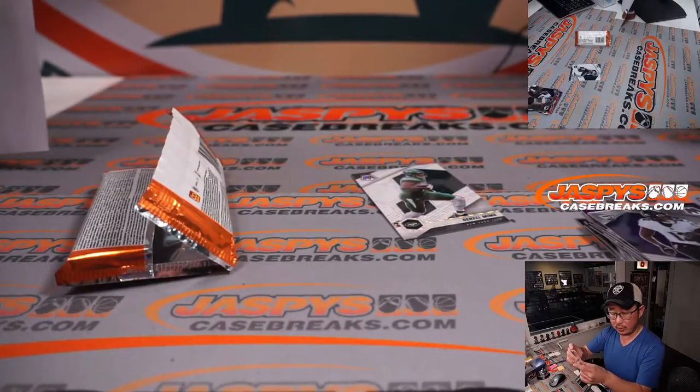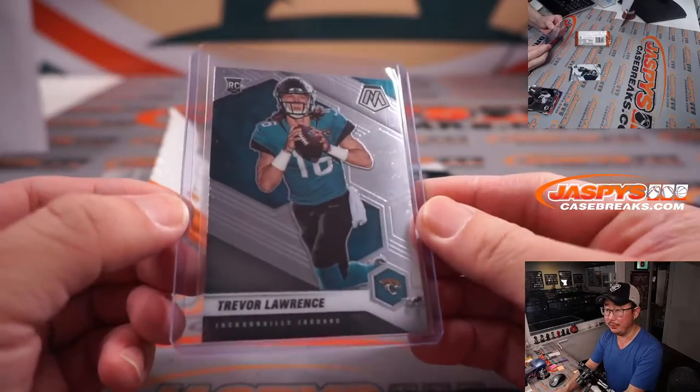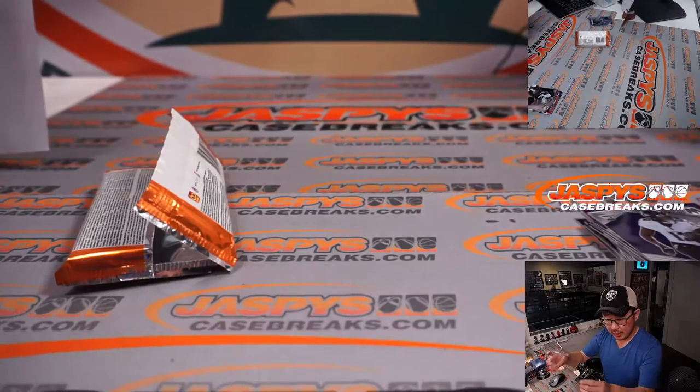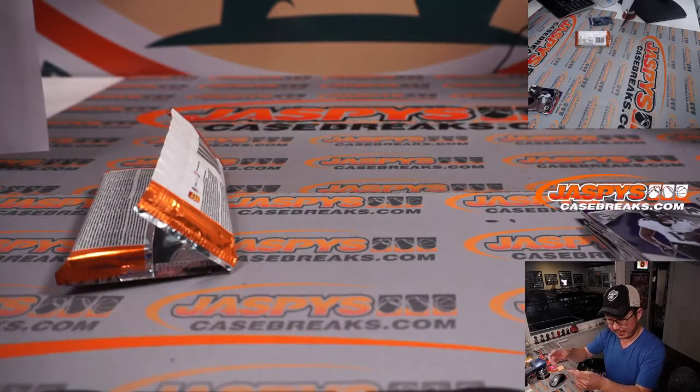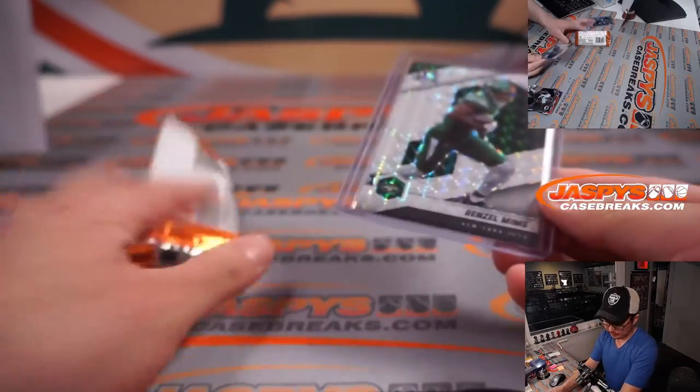That'll be for Carl. There are two Carls in this break actually — two Carl Hs. This is Carl Hegdorn, who got randomized the Jaguars. Trevor Lawrence rookie card. And for the Jets, same Carl again — he'll get the Denzel Mims as well.